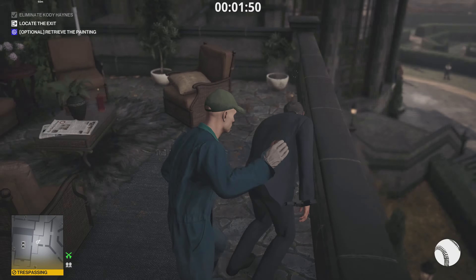Once you've got the disguise on, run all the way around, past these guards, down the corridor to your right. Be careful of the enforcer in the corridor, hop out the window, climb along the ledge and up the pipe. The reason for doing this is to avoid the two enforcers downstairs. Climb to the top, come down, and take the painting.